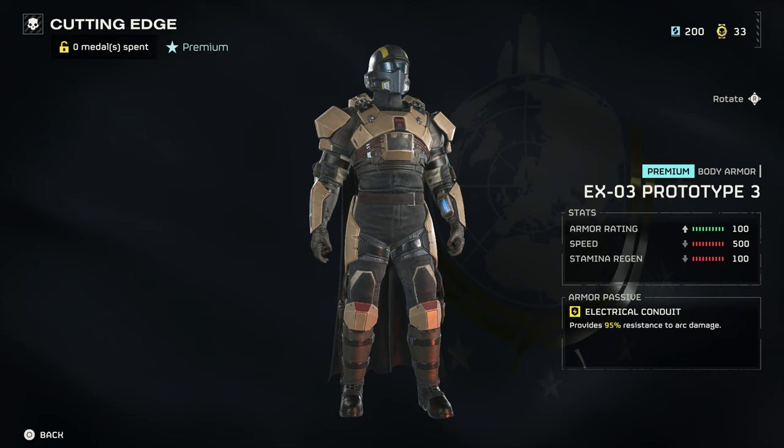We start with the X Prototype 3. It's a medium armor and it provides 95% resistance to arc damage. I don't know how I am supposed to feel about this — good that my team won't kill me anymore, or bad that I lose a really good status effect from the other armor, like max grenades, stealth bonuses, or 30% more stealth.